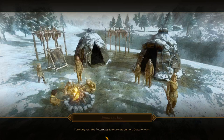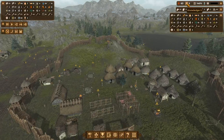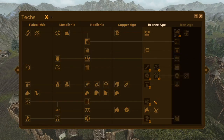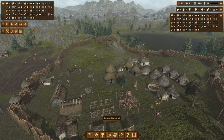Hey there! Welcome back to some Dawn of Man. Where we left off, we were just entering the Bronze Age. We entered it a little while ago. We can now do stone walls and stuff, but I'm not sure if we'll be rushing to do that. We already have our good wooden ones. None of these things are really necessary at all. So let's just get straight to it.